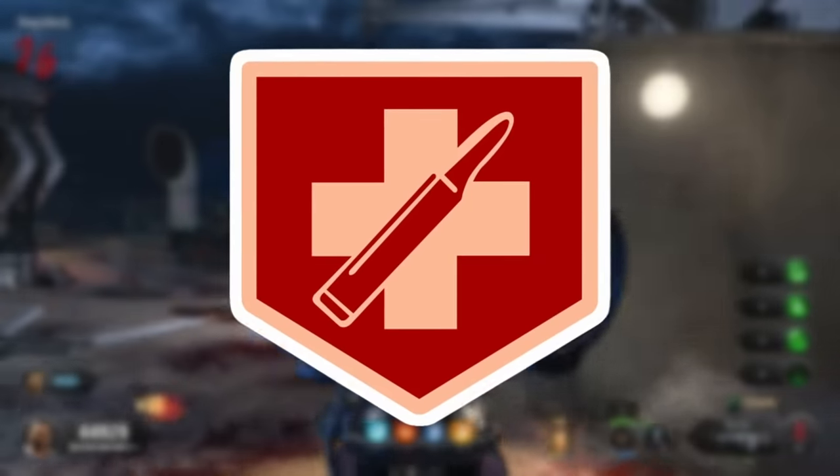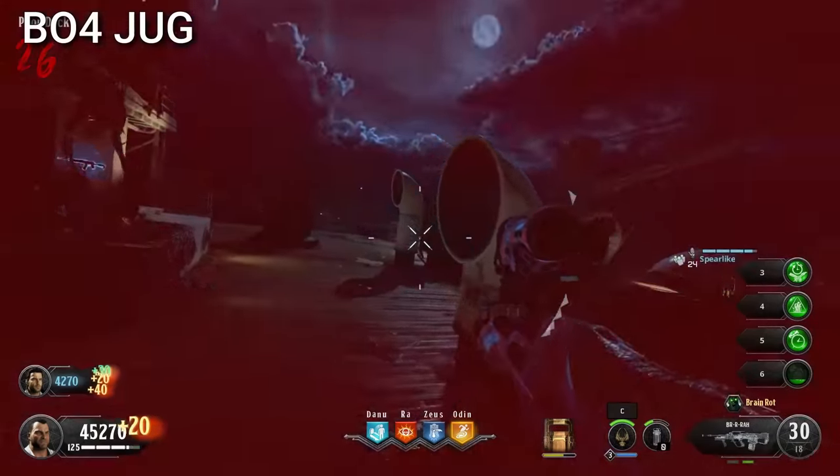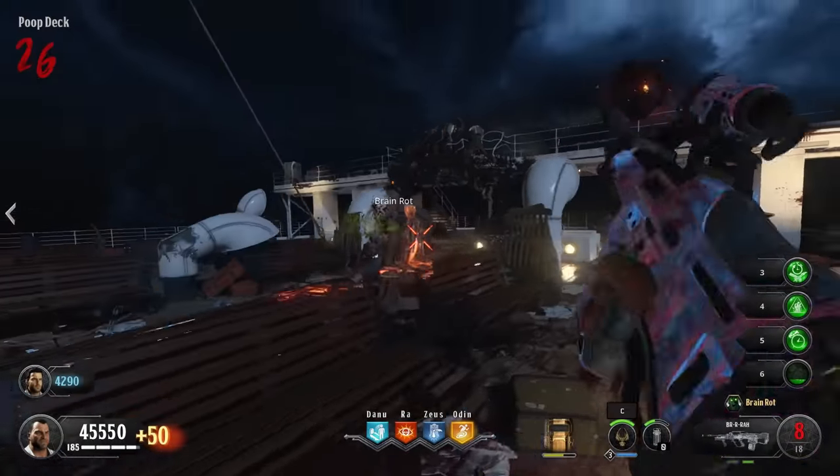Juggernaut was actually cut from Black Ops 4 Zombies because Treyarch wanted to eliminate crutch perks. It would have increased the maximum health by 100, and maybe solved some issues that some fans had with Black Ops 4.